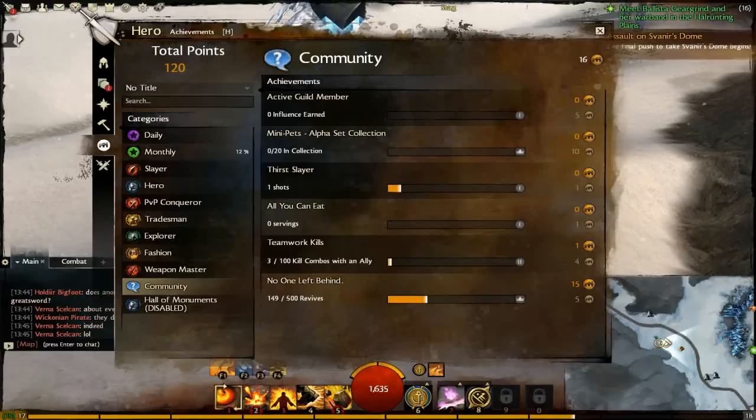Last — well, almost last — is the community tab. You can get one for the amount of influence you've earned. Mini pets — Alpha set collection. Miniature Zookeeper — lovely title. First Slayer — 'Continuing a valiant battle against dehydration.' One shot — so be an alky basically, or you can eat a lot of food. Teamwork kills — combos with an ally. So I suppose that's assists, not really sure.